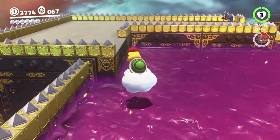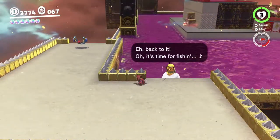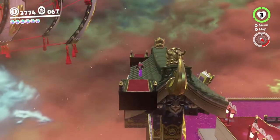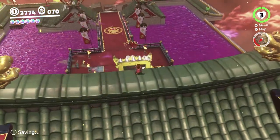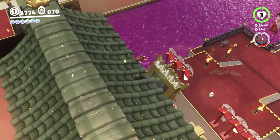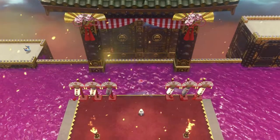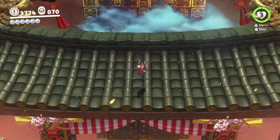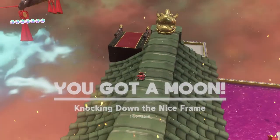Anyway, if you just make your way over here, you can hop off of Lakitu. Then we can make our way over here to reach this area. There's a couple of things we can do here — we can get these purple coins, and we can knock down this sign over here by throwing Cappy at it. When it falls in, our moon will pop out, because every weird sign in the world has a moon inside.